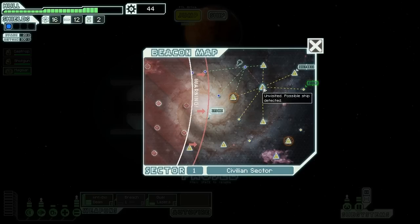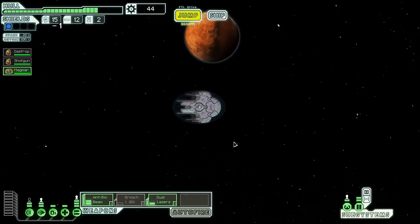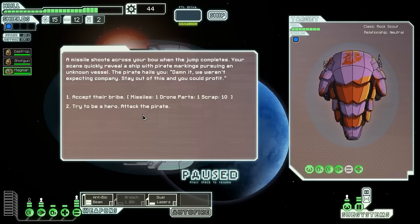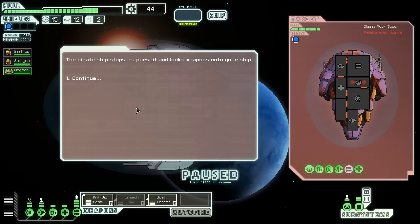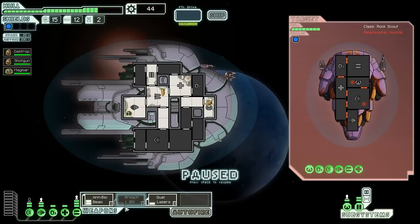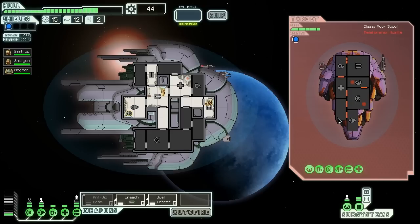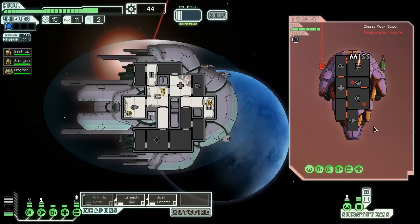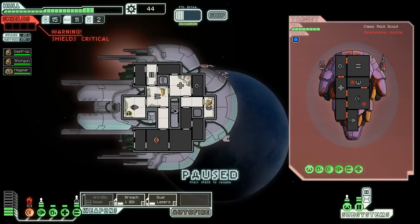Asteroid Field — screw that noise. I love the strategy of using that anti-bio beam to kill enemies. And it goes well with the Breach Bomb, because you can breach their medbay so then they have to repair that. But first, what I always like to do is breach the shields — especially on the early levels, because that may take down their shields. Which allows you to... actually, let's take down their weapons.